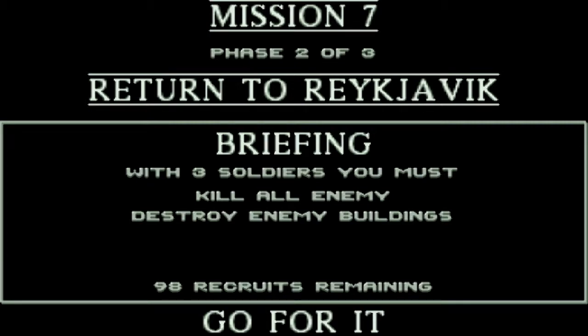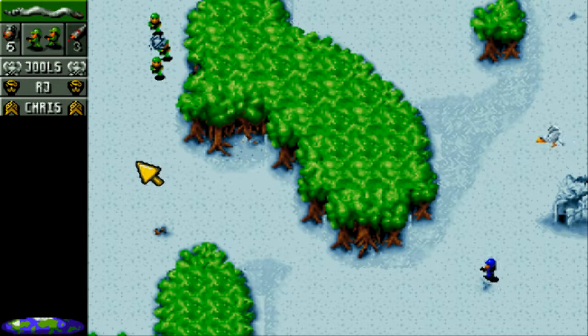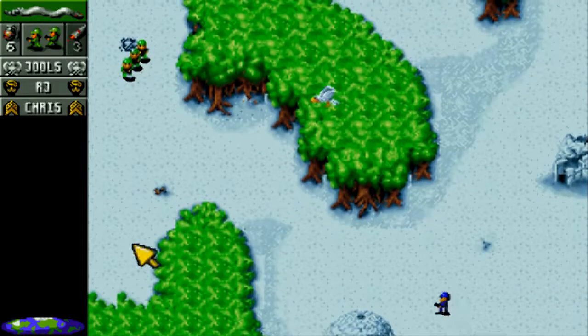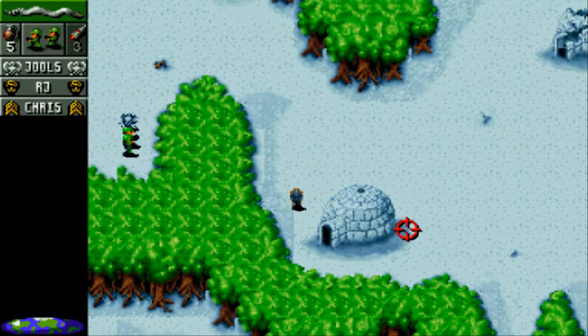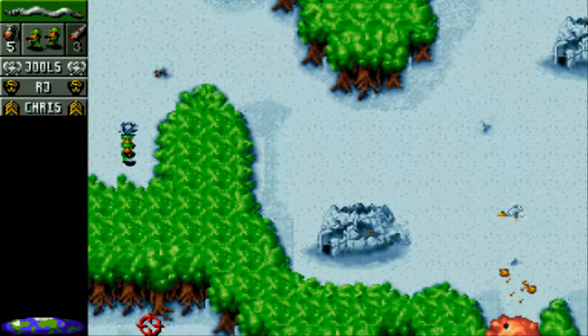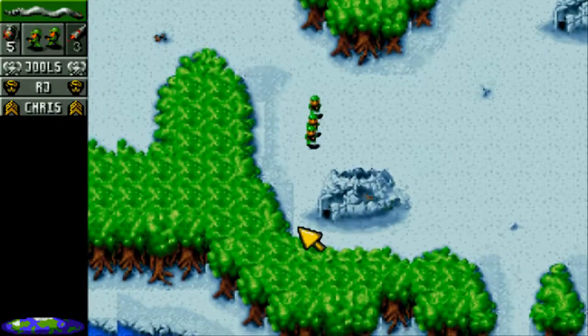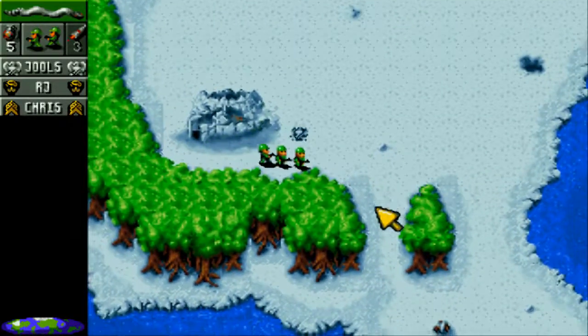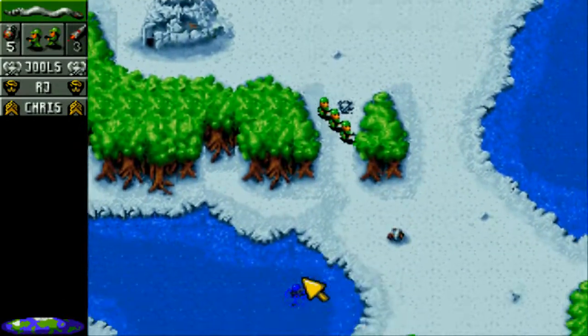One phase complete, one casualty. Return to break havoc. Three soldiers. Igloos - a lot of igloos, a lot of open space. I'm not sure if we're supposed to destroy, but the briefing was destroy all buildings, so that's what we're gonna do. Need to be careful about this hole.